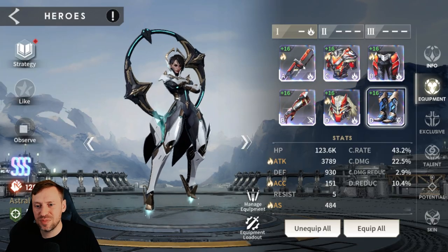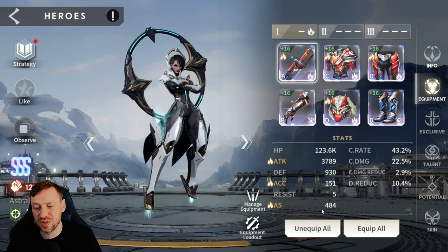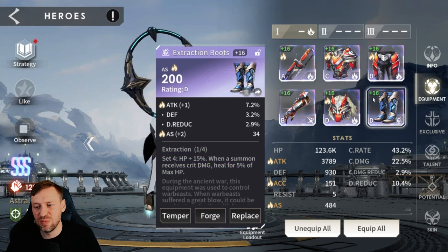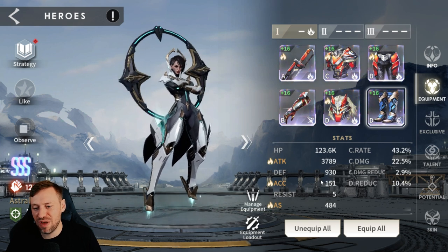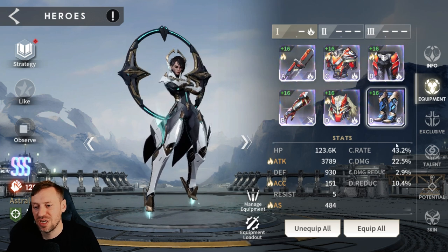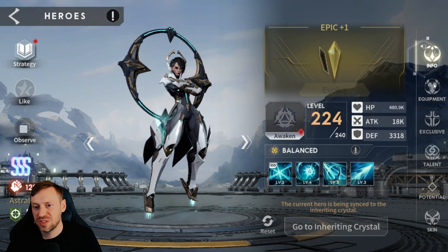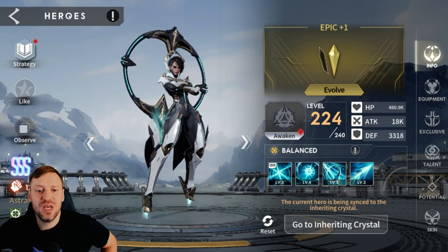Last but not least, Emma is in four pieces of Gluttony which helps boost attack speed - she's very fast at 484. But there's definitely work to be done: she's got quite a bit of accuracy, probably needs more attack. 3700 attack is very very low; 551 accuracy is probably a little overkill. All we care about is that speed, and 484 is just enough to chip away at the boss. We've got 43% crit rate, which is pretty nice. No exclusive yet - she's only Epic plus two - but she's doing work for us.